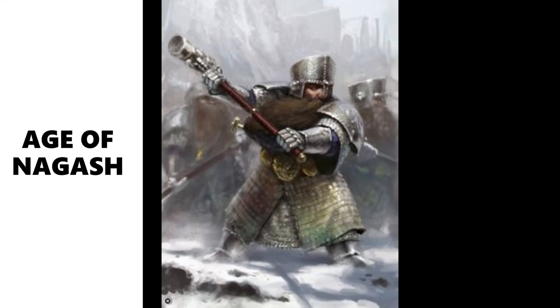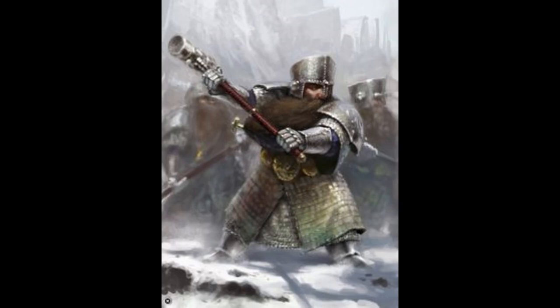Hammerers are battle line in a Dispossessed army, counting toward your three required units. Minimum 10, maximum 30, costing 160 points for 10 or 420 points for 30 with a bulk discount. Stats: movement 4, save 4+, bravery 7, 1 wound — same as Longbeards since they come from the same kit. Their single melee weapon is the Gromril great hammer: range 1, 2 attacks, 3+ to hit, 3+ to wound, -1 rend, 1 damage. Excellent hit and wound characteristics with rend.